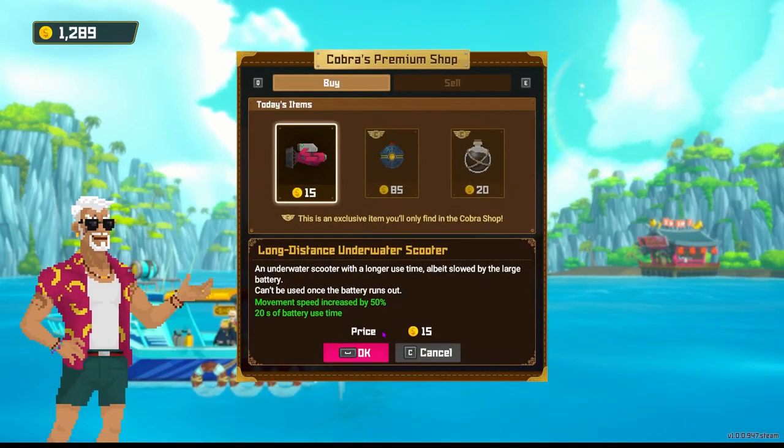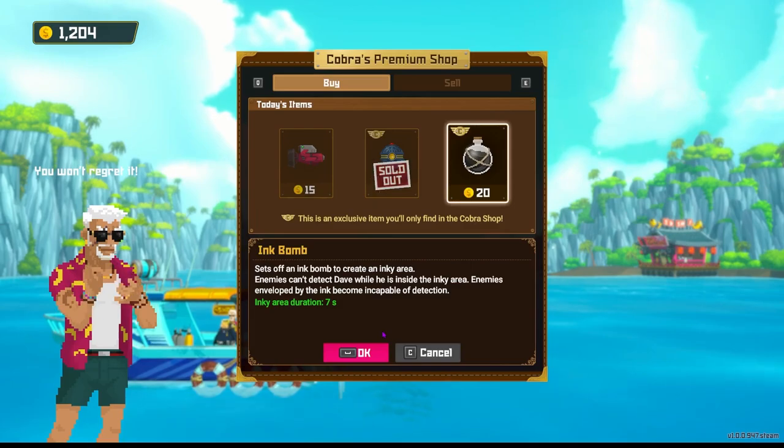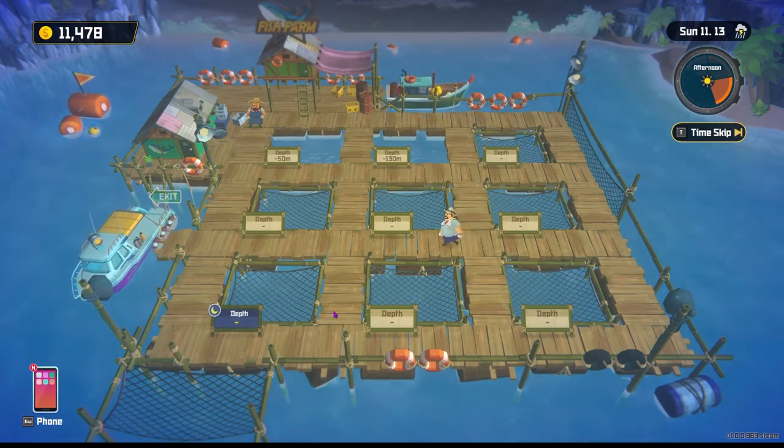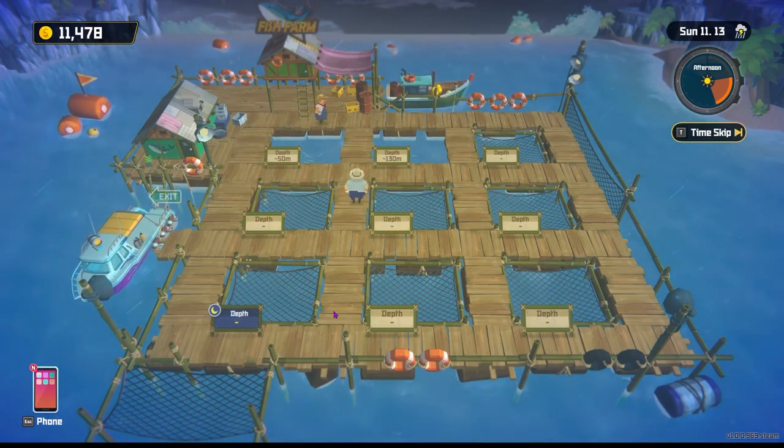With that said, your best bet is going to be the steel sensor trap. Thankfully, you only need to catch a few of each species. After that, you can breed them in the fish farm and continue supplying your sushi bar with tuna whenever you'd like.